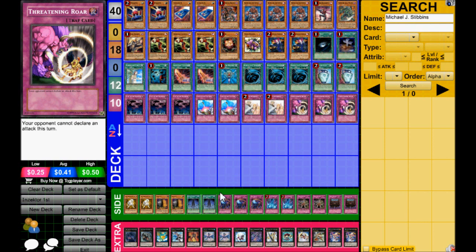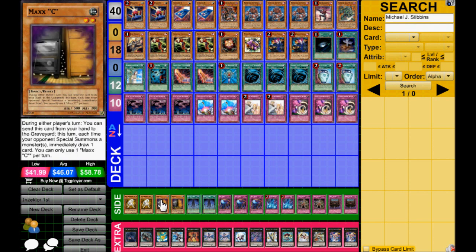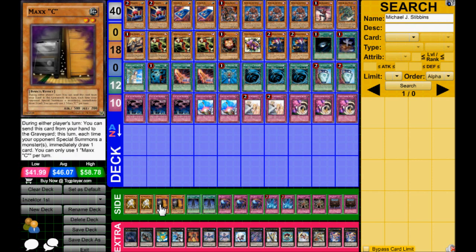Next we got the side deck — double Raiko, double Maxy. These are all pretty obvious. Raiko, Seguriforce, and some other stuff that's difficult for the deck to get rid of, and they help mill. Max Caesar is obviously for the Wind-Up matchup and the Mermail matchup.